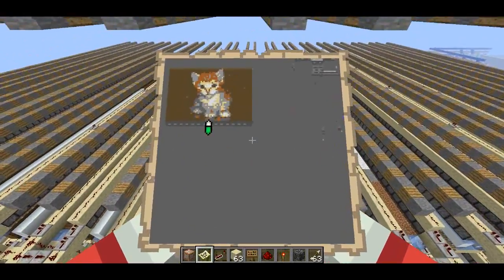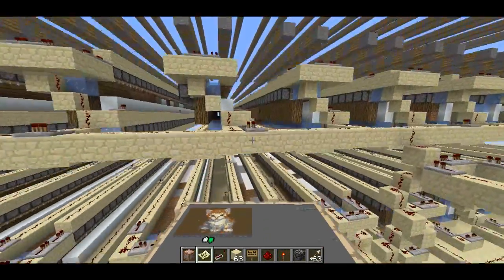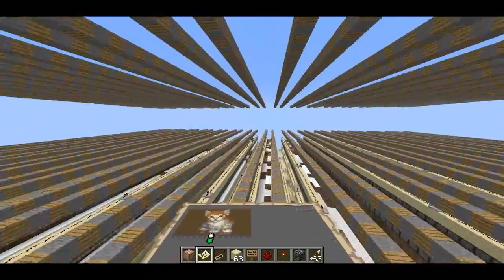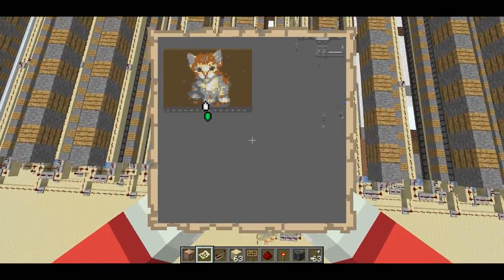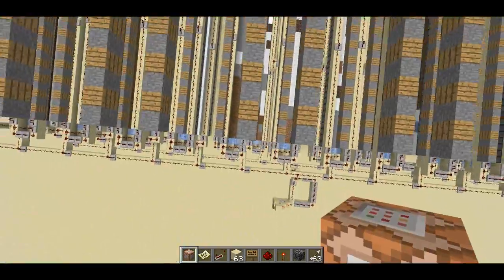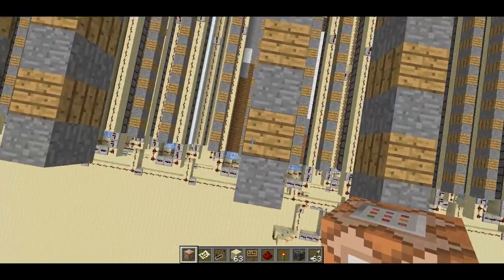Basically it's just an improvement on the old technology. Now, the way I've done this is actually a little bit more complicated of a contraption; I had to offset some things. So let me come at it from above. Every two by two column corresponds to one pixel. The way the game does it, it looks at it from above, and it looks at what block is on the top of each column in the game.